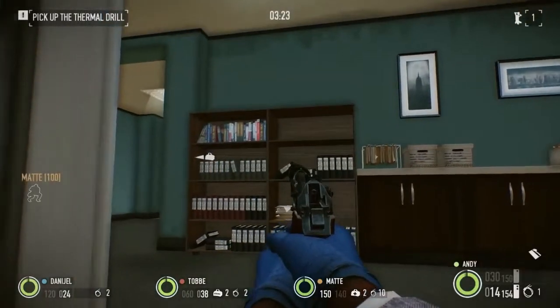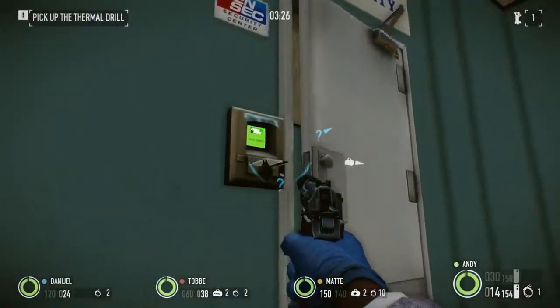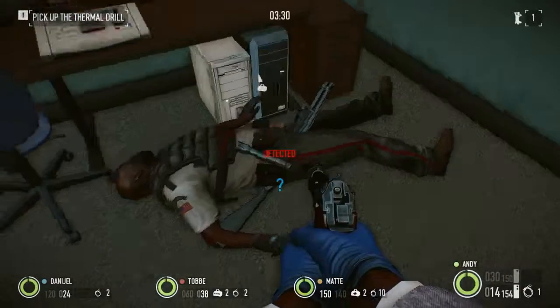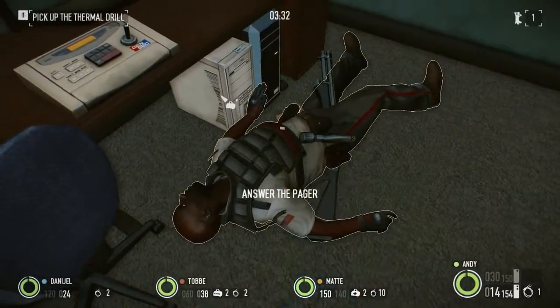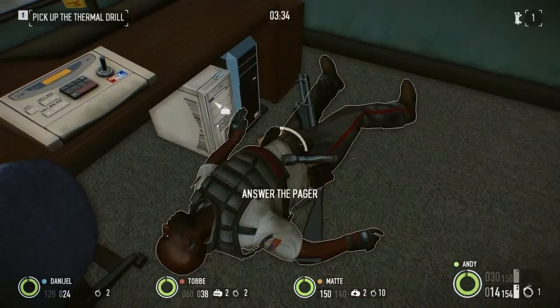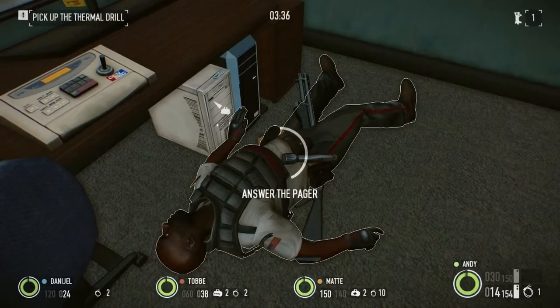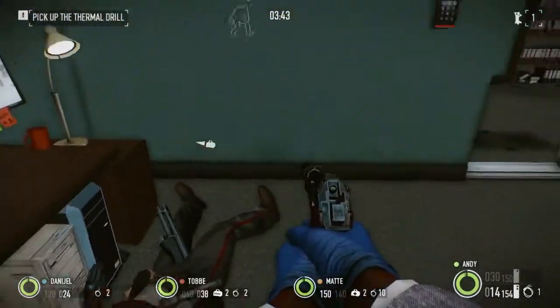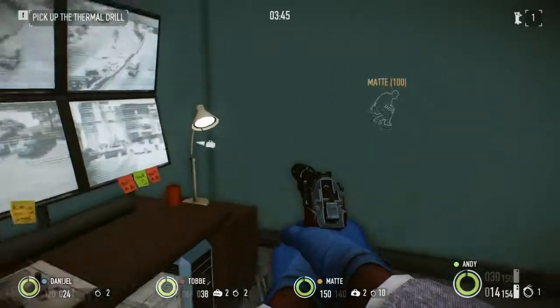Now I'm gonna use my security card to enter the security room, take out the guard, so no one's watching the cameras. Okay, I'm gonna do this fast. I got him. I'm gonna answer the pager — I would like to have the mastermind here right now, this might not work. Okay, I was lucky. Great. So I'm gonna watch the cameras now.